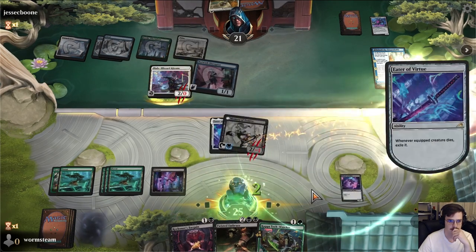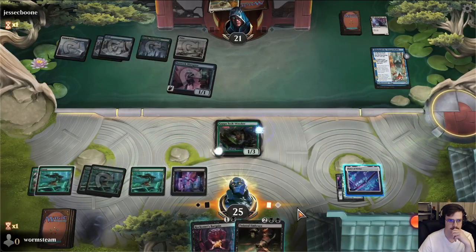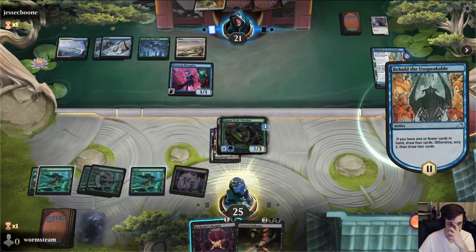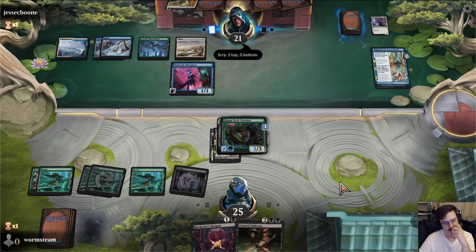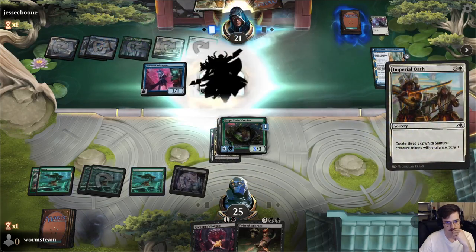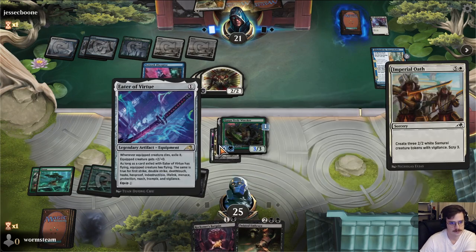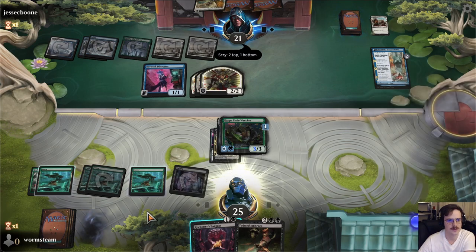We trade, play Kappa Tech Wrecker. They're gonna scry two, draw two — it's kind of gonna be tough. It's possible we were just supposed to Twisted Embrace and then Kappa Tech Wrecker in and kill the Behold. Yeah, I mean, that's pretty rough. I think we maybe screwed up there.